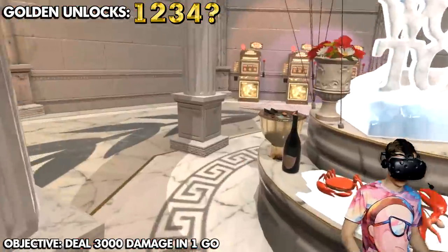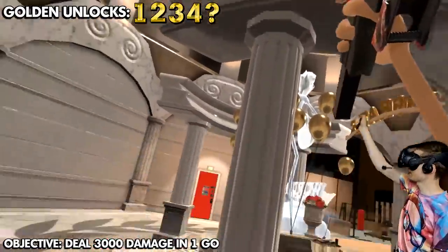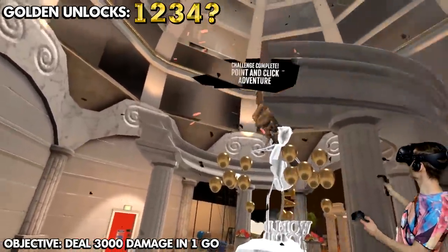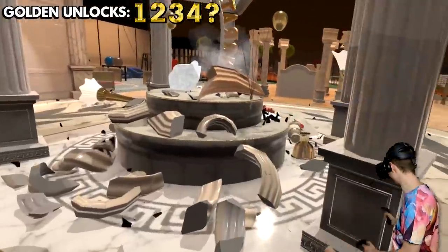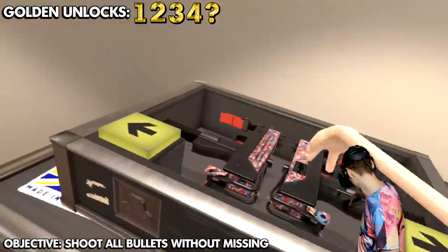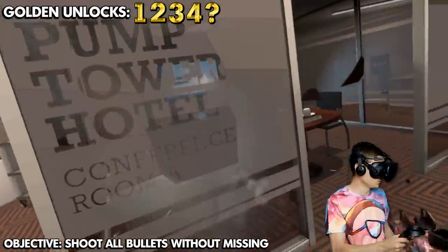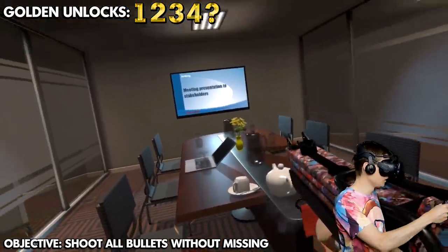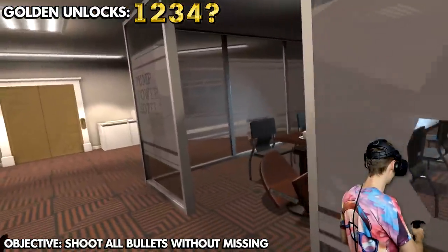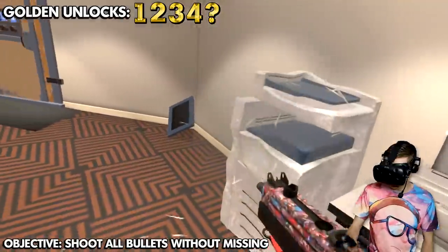We're in the wrong hotel — let's get to the expensive hotel. Let's blast without releasing the trigger — three, two, one, fire, fire, fire! We did it — point and click adventure! Now the next objective is to shoot an entire clip without missing a single bullet. The office is perfect for this. Keep on pewing so we hit something every time.